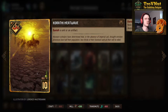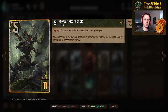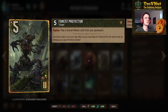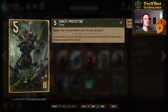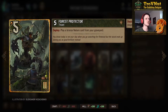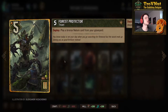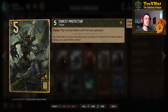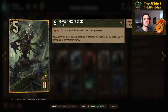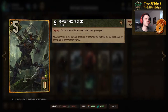The Forest Protector — 5 power for 11 provisions — on deploy plays a bronze nature card from your graveyard. It's a unit but also plays a nature card, and crucially it is itself a Treant. So if you play Nature's Rebuke from the Forest Protector you're guaranteed to have a Treant on the board, and you go for 12 points immediately — very powerful card, especially in combination with Nature's Rebuke.